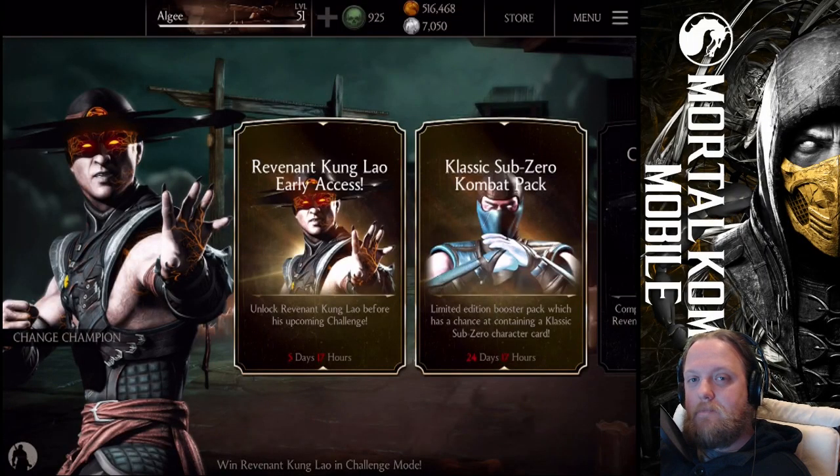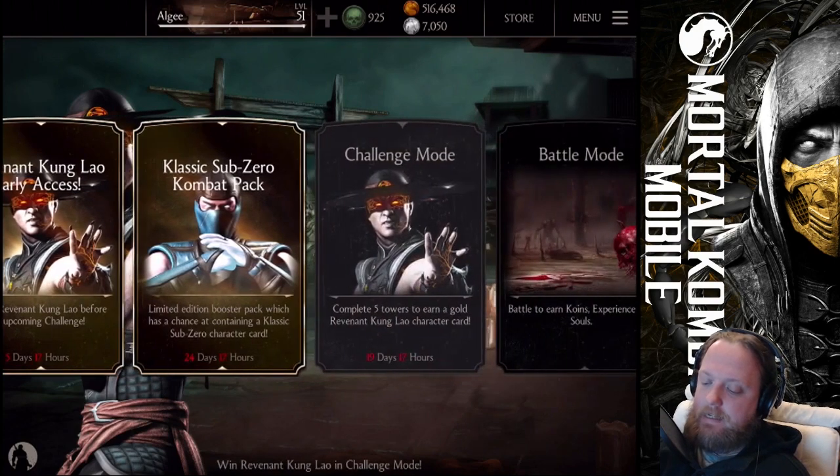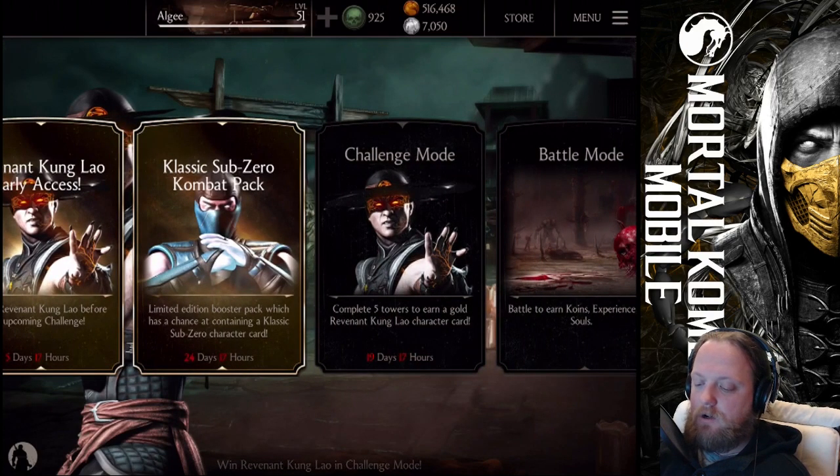Greetings everyone, my name is LG and welcome back to Mortal Kombat X, the mobile version for iOS. Today is not a Monday, it's a Thursday — it's a challenge day, and after the challenge day I decided let's go ahead and do the pack openings right now because I have a lot of souls, coins, and alliance tokens. We have this new stuff here: the Classic Sub-Zero Combat Pack. We can get Classic Sub-Zero through this booster pack and I hope I will be able to get him.